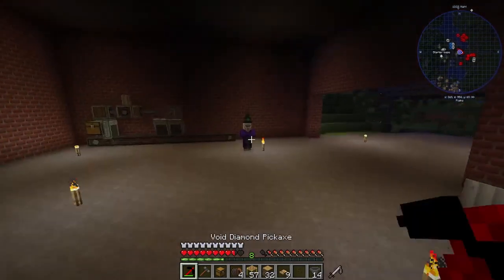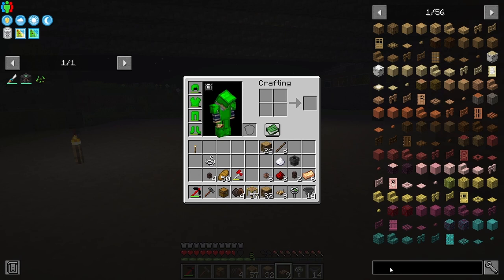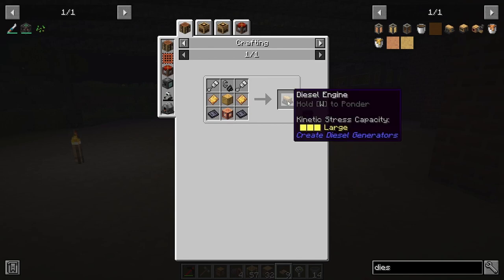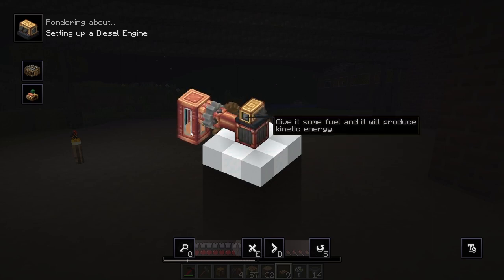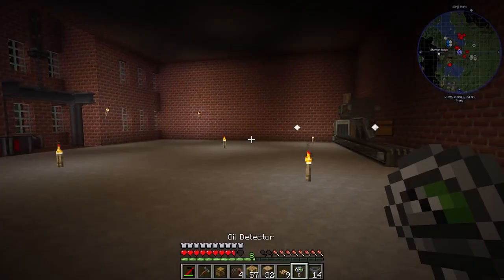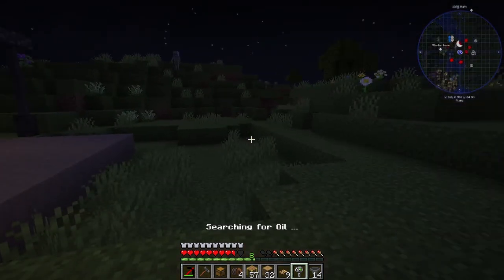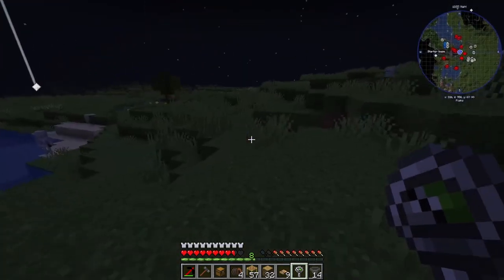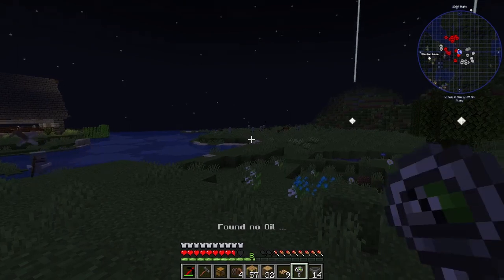Looking around in JEI, I came across these little diesel generators - a Create add-on. These can run off oil. We can take our biodiesel and feed it with gasoline, and this thing will create rotational energy off the liquid. So that might be another energy source. I also found this: the oil detector. In order to find oil, you just give it a click and it searches for oil - if it says no oil found, we move on somewhere else. I'm going to carry this around while we look for a sniffer.